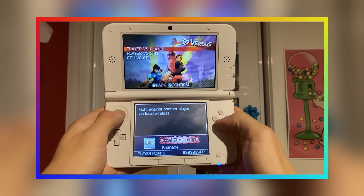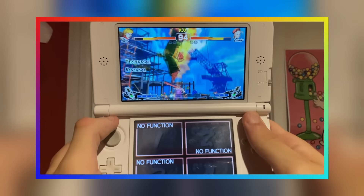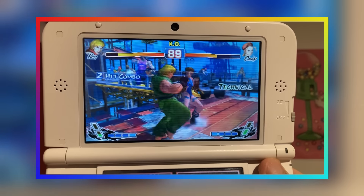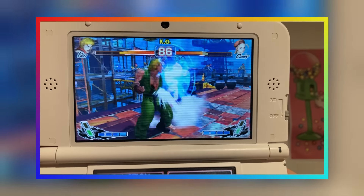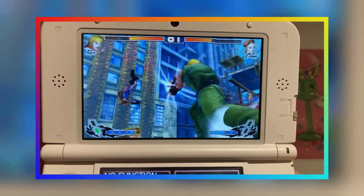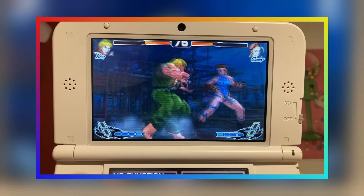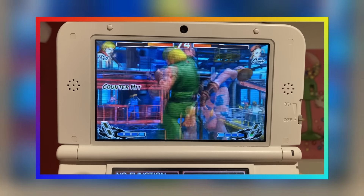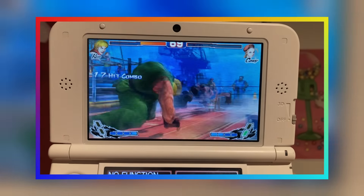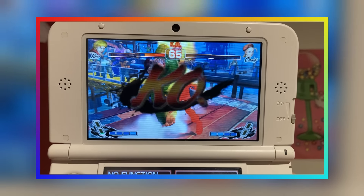First up is Dynamic Battle. This mode allows you to play the game with an over-the-shoulder camera angle that helps the system's 3D effect pop out more. Playing with the 3D on does halve the frame rate of the game, but it's still doable if you don't mind the unique camera angle. The over-the-shoulder point of view does make the game a bit harder to play, as it affects the game's sense of visual clarity — I was never quite sure how close or far I was from an enemy. Despite this, I still think it's pretty awesome to see fights from a unique perspective.